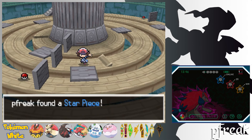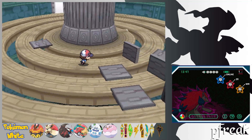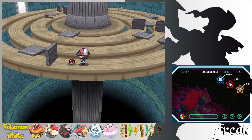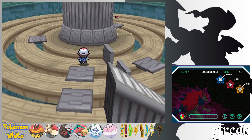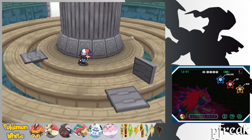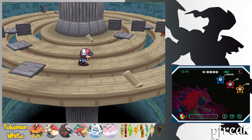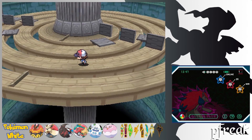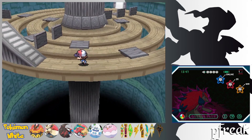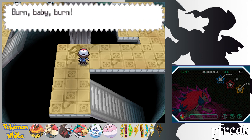We grab some items on the upper floors — a Star Piece and Stardust, which we'll sell later for money. The tower showcases the DS's 3D capabilities nicely. In this game, everything that wasn't a Pokemon sprite or character sprite was made as a 3D model, compared to Diamond and Pearl which had a mix of 2D flat sprites and 3D models. With the 3DS, everything became a 3D model.